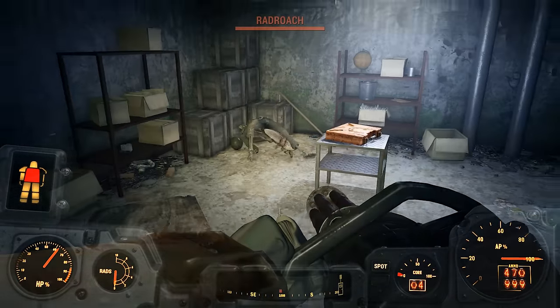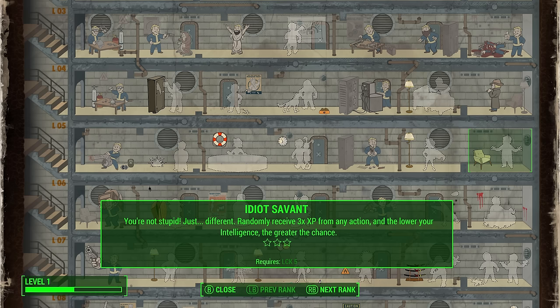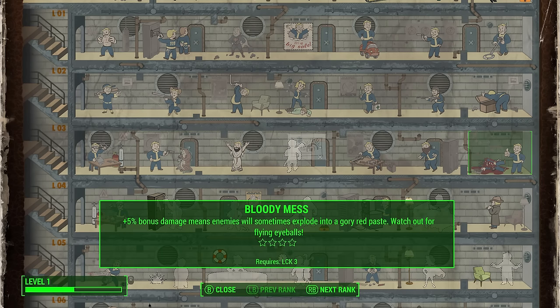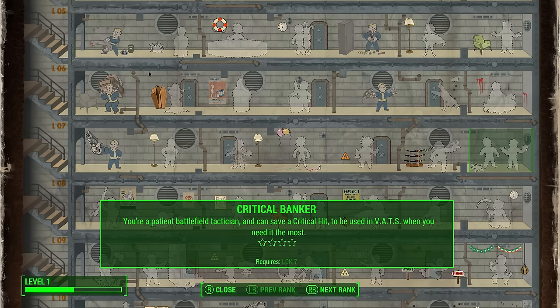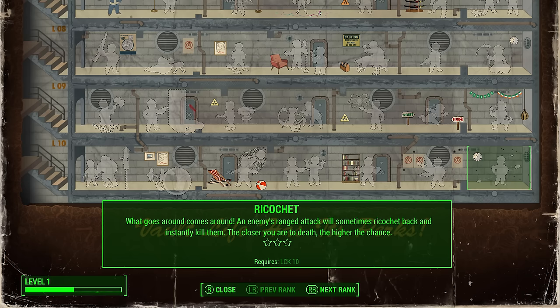Finally, we have the Luck tree, and sort of like Intelligence, pretty much every perk here is really good. While Idiot Savant will be a lot less useful with higher intelligence, perks like Fortune Finder, Scrounger, and Bloody Mess are all great perks. I'm sort of lukewarm on Mysterious Stranger, but it's pretty good too. Then of course you have the highly desirable Critical Banker perk, which allows you to basically store up to four additional critical meters, and Four Leaf Clover, which will essentially fill a crit meter when you're normally using VATs. Even Grim Reaper Sprint and Ricochet are pretty nice perks, so it might be worth picking them up as well.